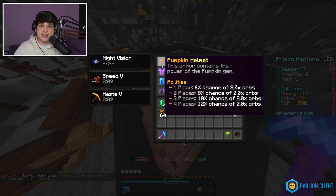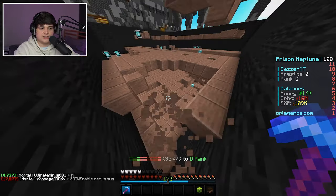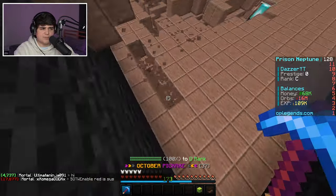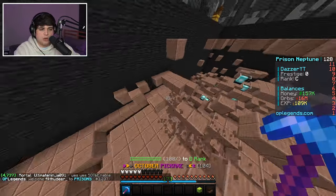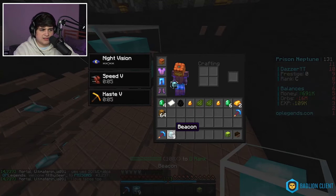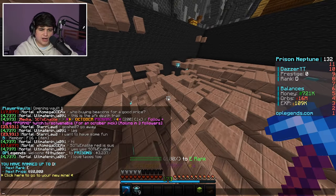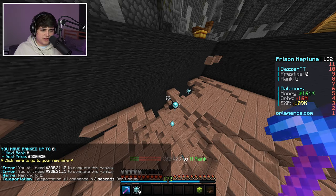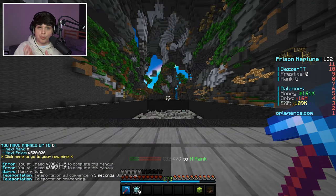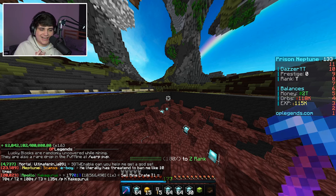We'll try to get the pumpkin leggings soon and also craft gem armor in future episodes. For now, our top priority is mining to get as many orbs as possible. We're also collecting beacons — rare block items. Our goal is to rank up. You can see how much money I'm making — we can already rank up right now, and keep going.